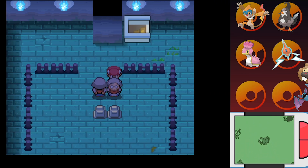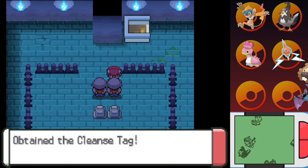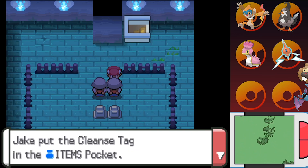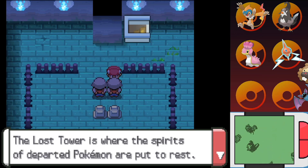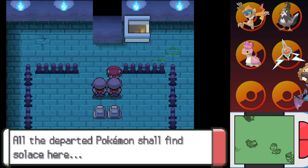But the Spell Tag's not a great item — wait, actually the Cleanse Tag: you give it to the lead Pokemon and you will run into less wild Pokemon. What I described — so the Cleanse Tag, you put it on your lead Pokemon, and it makes you encounter less wild Pokemon. The Spell Tag is a hold item that boosts Ghost-type moves. Boy, I mixed those up — just like I mixed the two old ladies up. "The Lost Tower is where the spirits of the departed Pokemon are put to rest. Those that enjoyed long lives, those whose times were short — all the departed Pokemon shall find solace here."